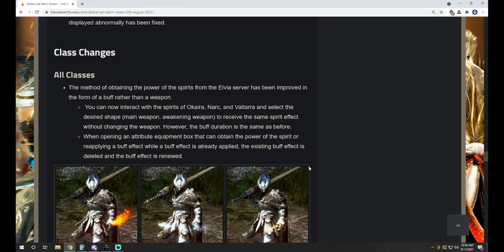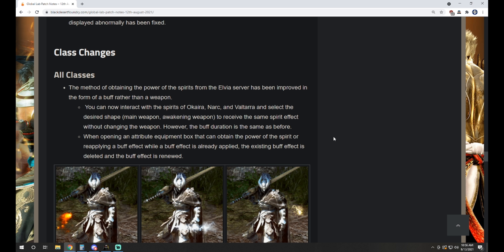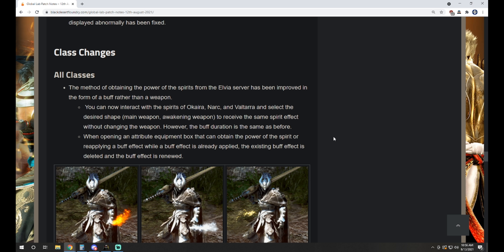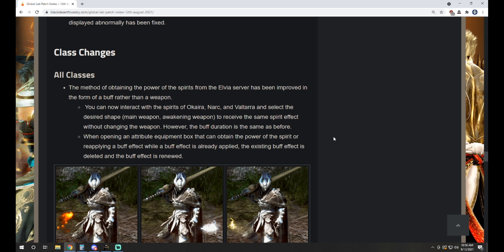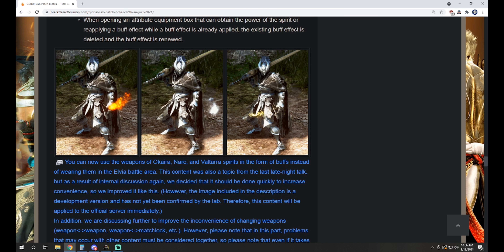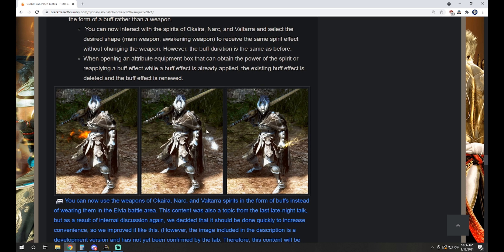Class changes — what I'm most excited for is this: the method of obtaining the power of the spirits from the Elvia server has been improved in the form of a buff rather than a weapon. You can now interact with the spirits of Okiyara, Nark, and Voltara and select the desired shape — main or awakening — to receive the same spirit effect without changing the weapon. However, the buff duration is the same as before. When opening an attribute equipment box or reapplying a buff effect, the existing buff effect is deleted and the buff effect is renewed.